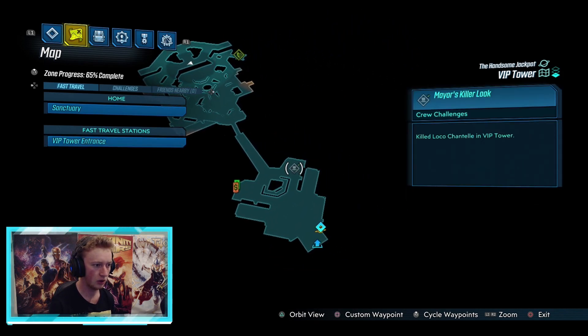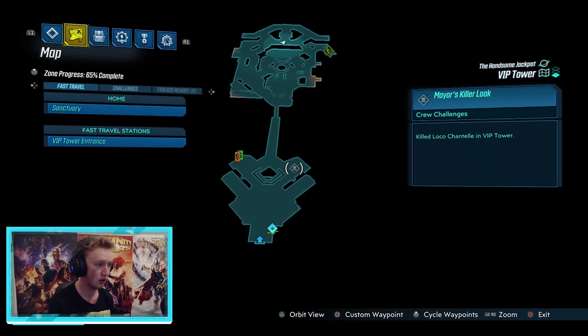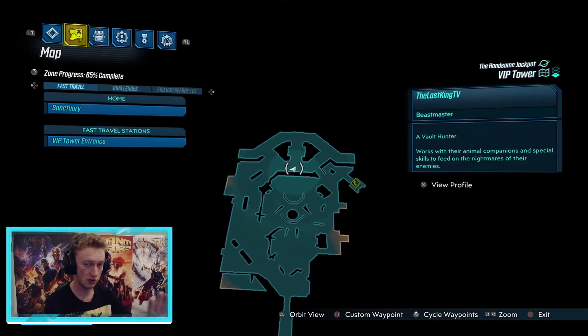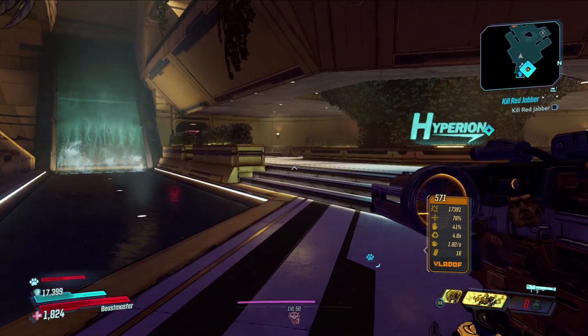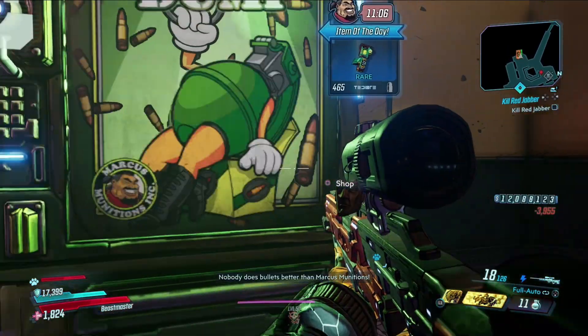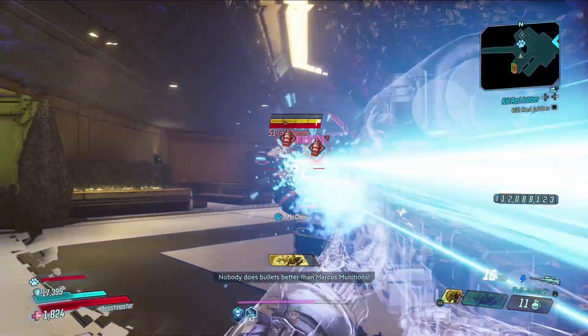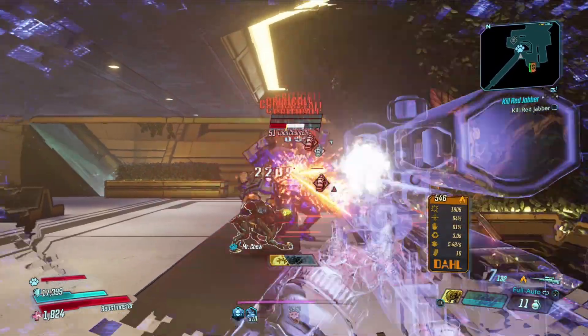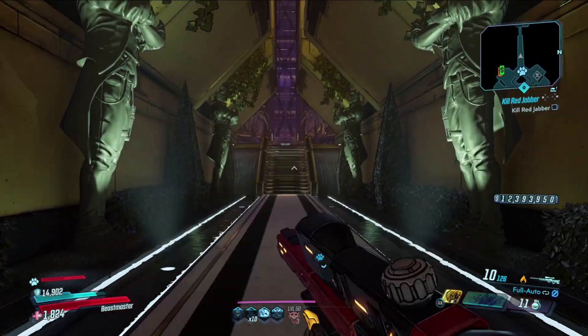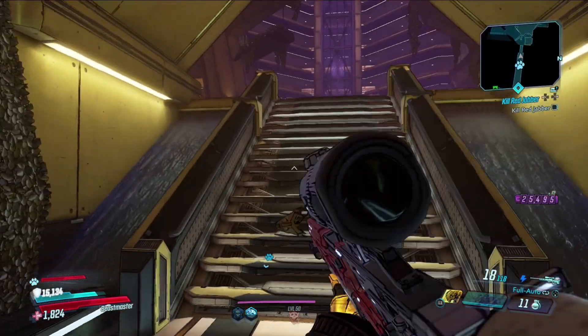Kill the crew challenge boss that spawns there — I'll be covering him in another video. Then run straight through, and you're going to want to farm Freddy, who is a traitor in the DLC. He's a boss fight towards the end — I think the second-to-last boss — and he drops the new sniper rifle. I farmed Freddy six times and he dropped it six times, so I believe it's a guaranteed drop from Freddy.